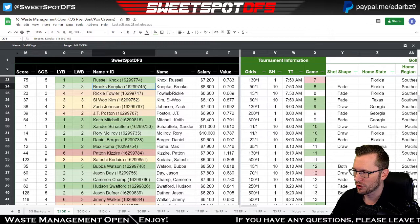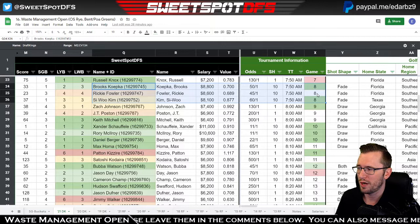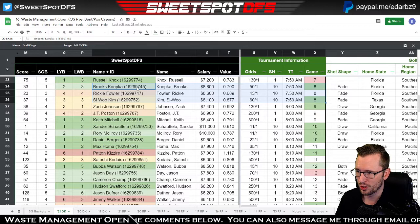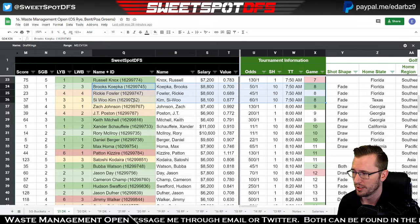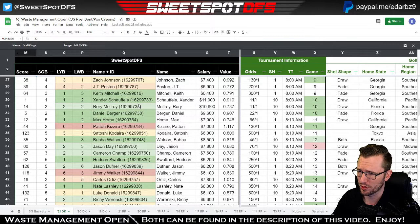The next group is Brooks Koepka and Si Woo Kim, playing with Rickie Fowler. Rickie hasn't been playing great since the beginning of the season, so his score reflects that and he's not highlighted — I don't know how much Rickie I'd want to play. It's encouraging to see Brooks highlighted because he's been struggling, especially at the Farmers Insurance Open last week. Pairing up with either of these two golfers is probably pretty good; their sweet spot score collectively is 93.